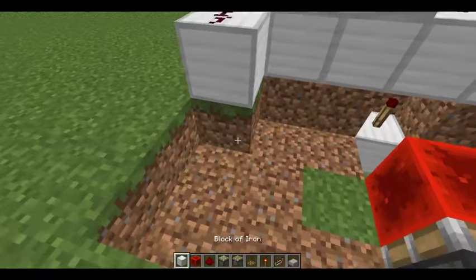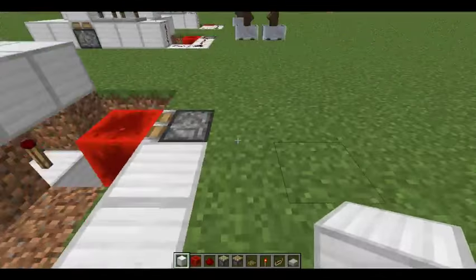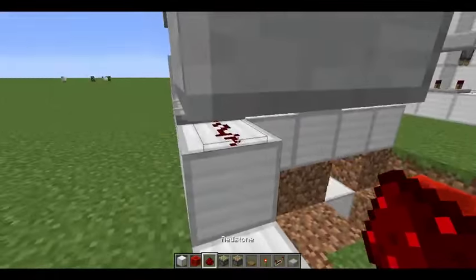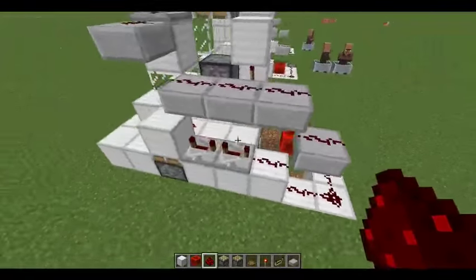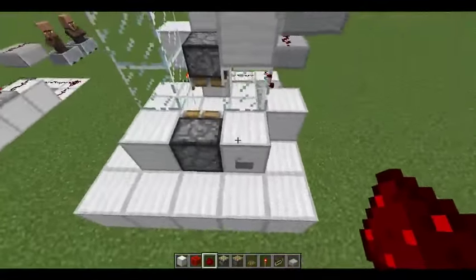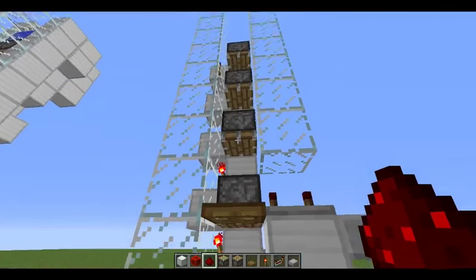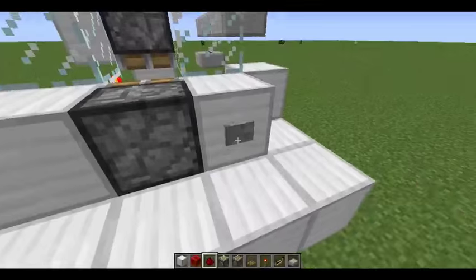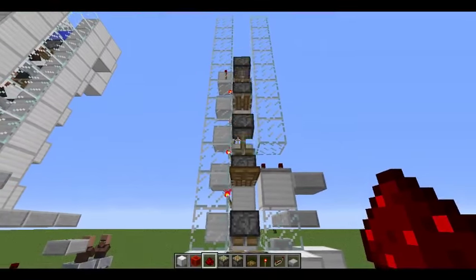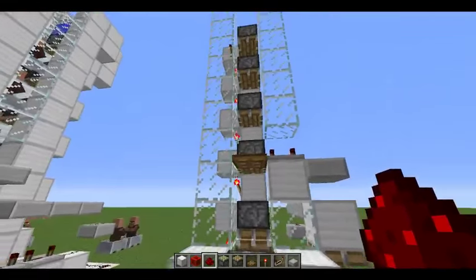Right here we're gonna replace these with some blocks just to differentiate from the grass around it. Then we're gonna take this redstone line and lead it into this piston. So now when we hit this button, this piston should fire, the trapdoor should flicker, and this line of pistons should fire. Perfect — if that is happening on yours, then you have done it correctly so far.